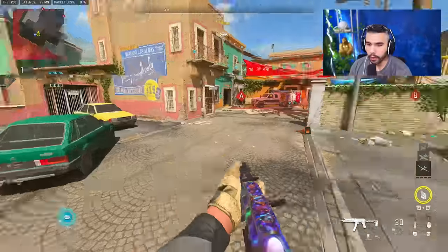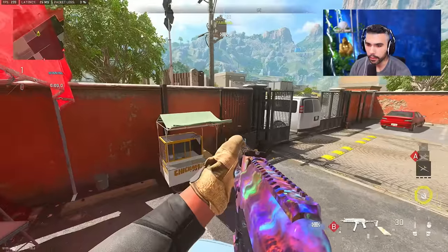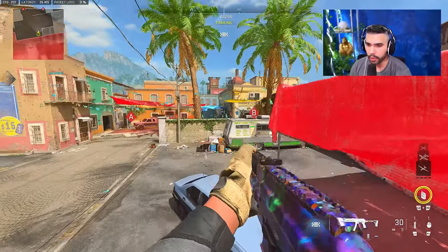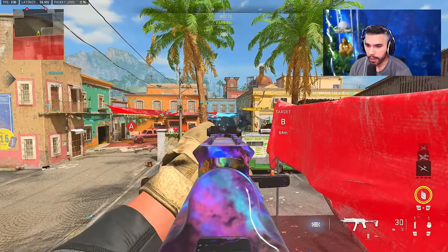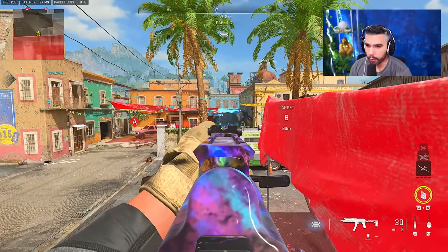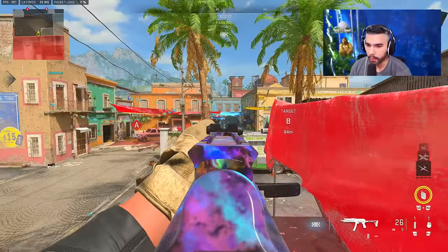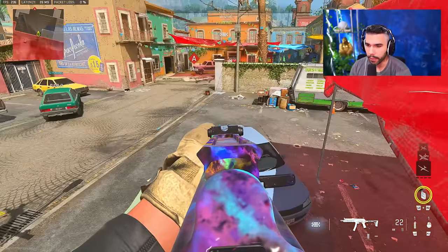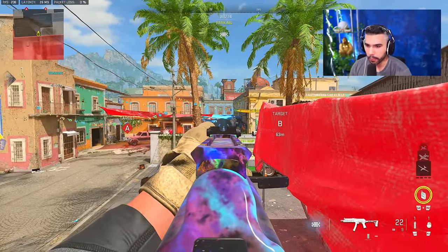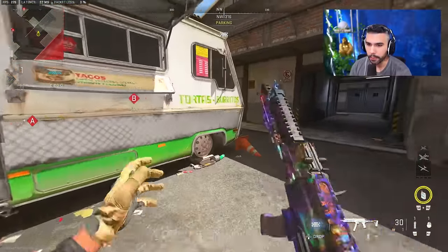Now a couple of angles to note: when you first spawn, a good jump spot is to jump on this little ledge and get on the wall. You see how you have all of down-mid. This is specifically good with a sniper or if you want to get a pick with an AR right away — you can tell your teammates 'I have all of mid and your flank.' Normally someone will flank right away, but you basically have all of A-mid. It's a nice cheesy spot to get a pick from deep.